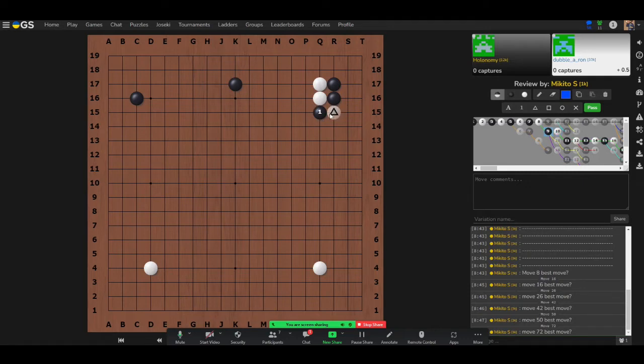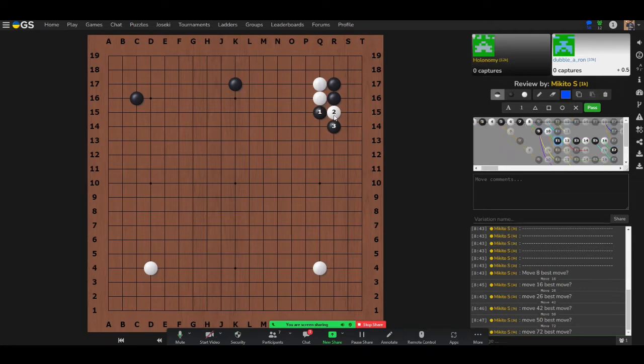To be comfortable leaving a cutting point like this, you must read it before acting. If black played in a certain way, black's stones might be in more trouble than expected. However, a simpler approach: just atari, and you can see black has three liberties while white only has two — an easy way to confirm the cut is safe without overcomplicating it.